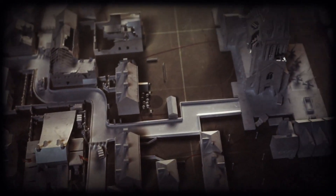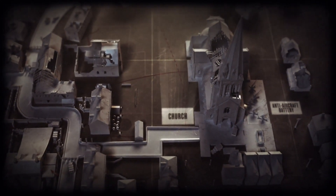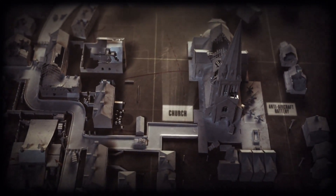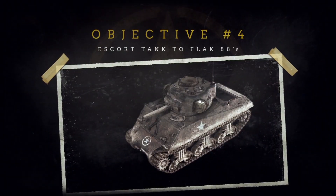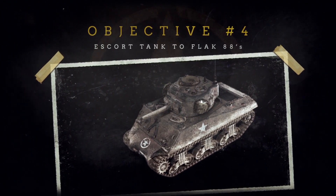Once you've neutralized the resupply point, a Sherman tank will move up to your position to provide support. The M2HB will give you a firepower advantage — use it. From there, you'll provide infantry security for the tank during the final advance. Protect that tank, or it can't protect you.